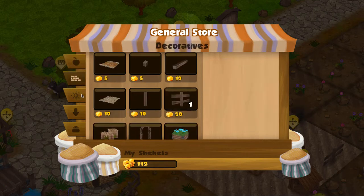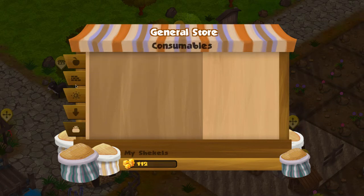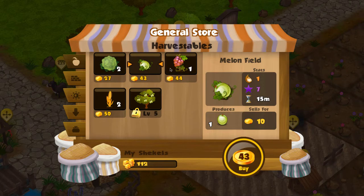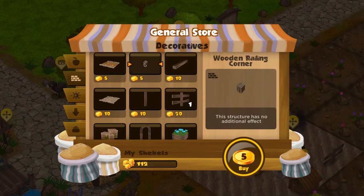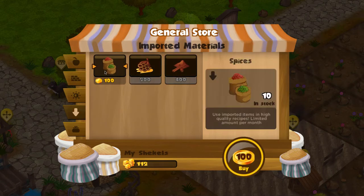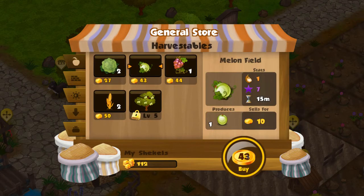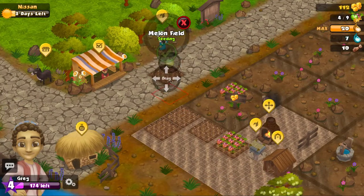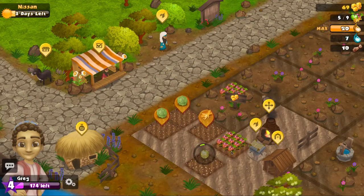Now let's spend some of those shekels at the general store. There are a couple of different categories: harvestables, decoratives, best for preparation, imported materials, and consumables. When you click on an item in the store you can see information about it — different items might have different information depending on what they are. Let's go ahead and purchase a melon field and drag it onto our farm.